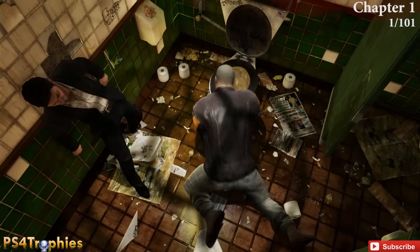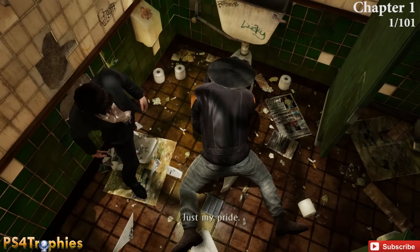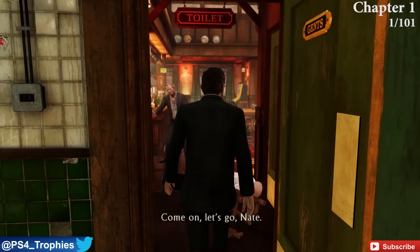Welcome back to the Nathan Drake Collection. We're doing all the collectibles in Uncharted 3: Drake's Deception. There are 101 of them, so keep your arms inside the ride, hold on to your hats, and let's kick things off.